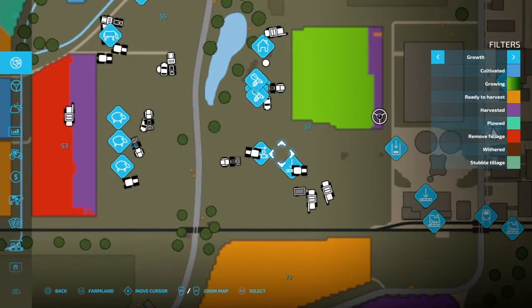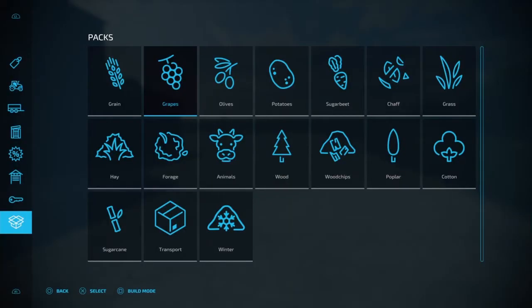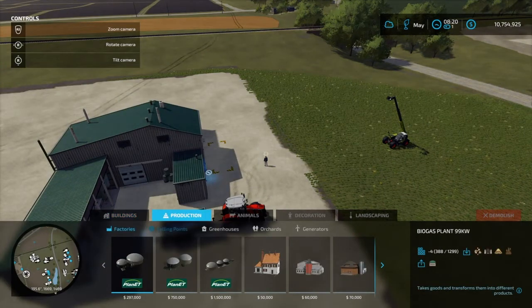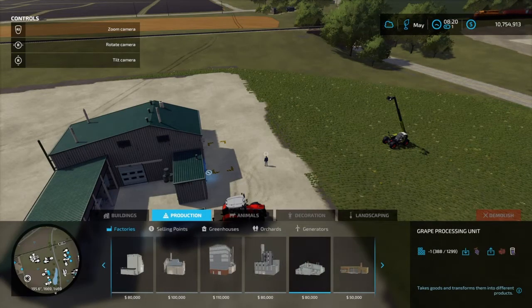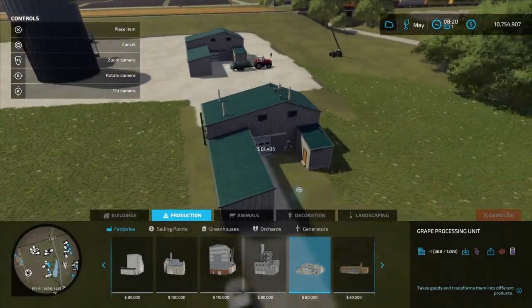Now if you want to have one on your own land wherever you want it, you can go into build mode, come over to productions, go down to factories, and then scroll over until you find the grape processing unit right here. It's $80,000 — the same price — and you can place it wherever you want on the map.